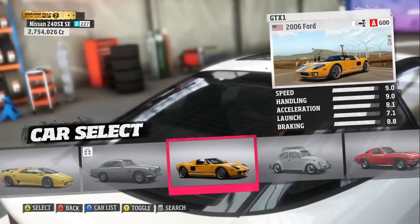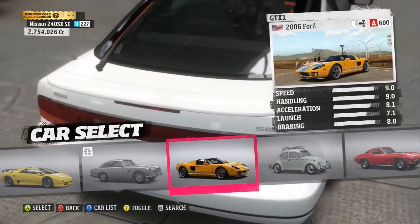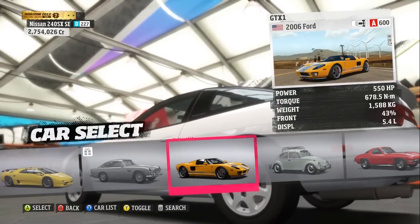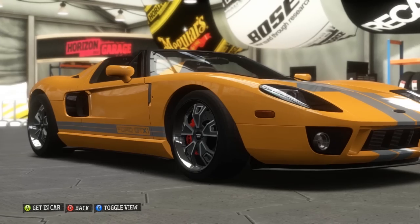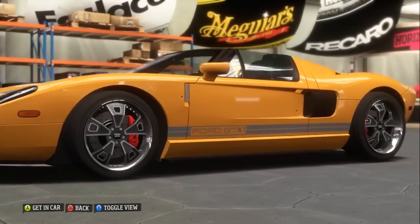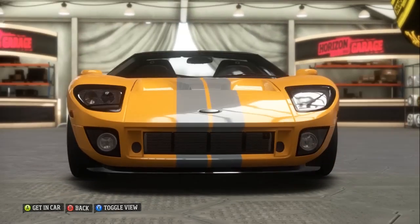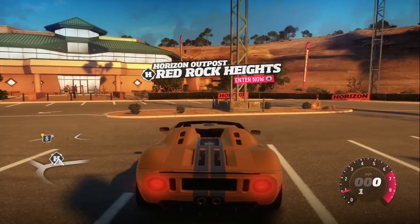Here's our next car — it's the 2006 Ford GT X1. Basically it's a Ford GT with the roof taken off. Why they can't call it a Ford GT convertible I have no idea, but this was a concept car released at Pebble Beach. I always said the only way to improve the Ford GT, apart from better fuel mileage, is to cut the roof off — it's a gorgeous sounding car and a shame not to hear it more clearly.